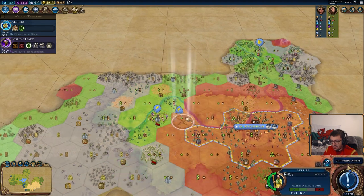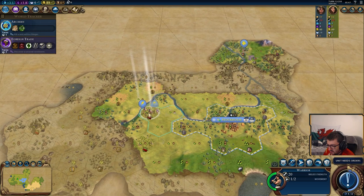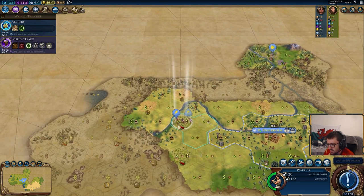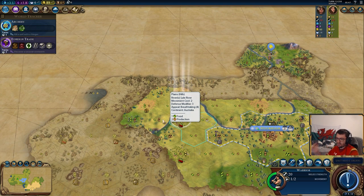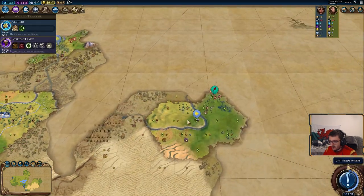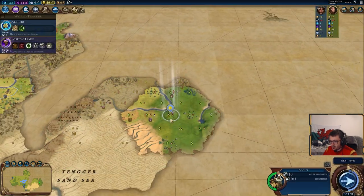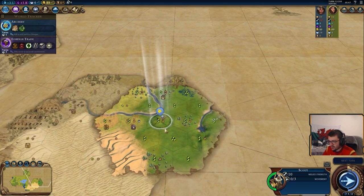We'll meet these guys here. We're ready to settle there next turn. Another thing you can do if you're totally certain your settler isn't going to get stolen is you can fortify your warrior on the tile you want to settle on, so no barb stands there or something like that. Always try, if you're going to end on a tile, to land on a hill for that extra vision.